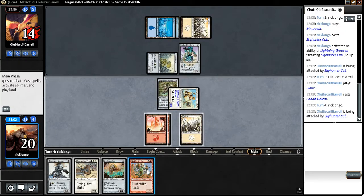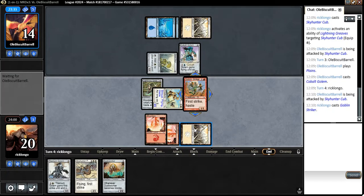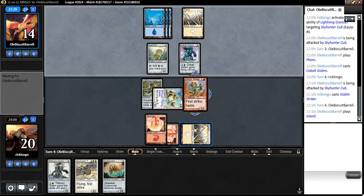Doing so would allow him a window of opportunity to actually get rid of our Skyhunter Cub. Need to draw into Blings here to be able to play a second flyer.